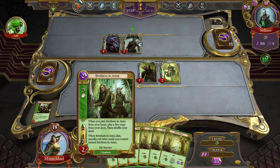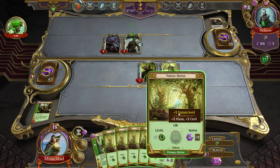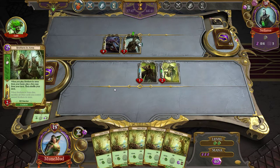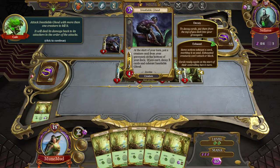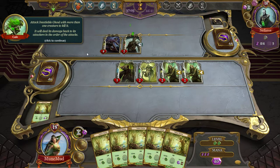I need one more level — okay, now I can bring them out and it should give them haste. Attack the insatiable ghoul with more than one creature to kill it. It will deal its damage back to its attackers in order of attacks. The decay mechanic: at the start of your turn, put a creature card from your graveyard on the bottom of your deck. Cards ready again — I need to attack with more than one creature.